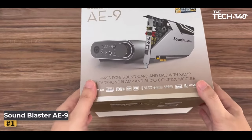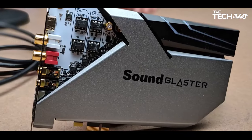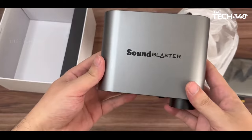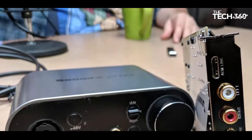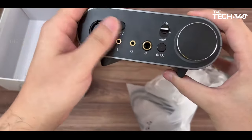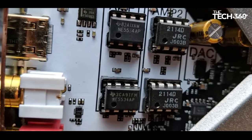Number 1: Creative Sound Blaster E9. The Creative Sound Blaster E9 sound card caters to both speaker and headphone users, delivering exceptional audio quality and a range of sound processing technologies. Headphone users benefit from the XAMP amplifier, enhancing the audio experience, while speaker users enjoy features like Acoustic Engine, DTS Connect Encoding, and Dolby Digital Live. The sound card excels not only in audio output but also in sound recording, featuring Crystal Voice technology that enhances voice clarity for in-game communication and recording purposes.